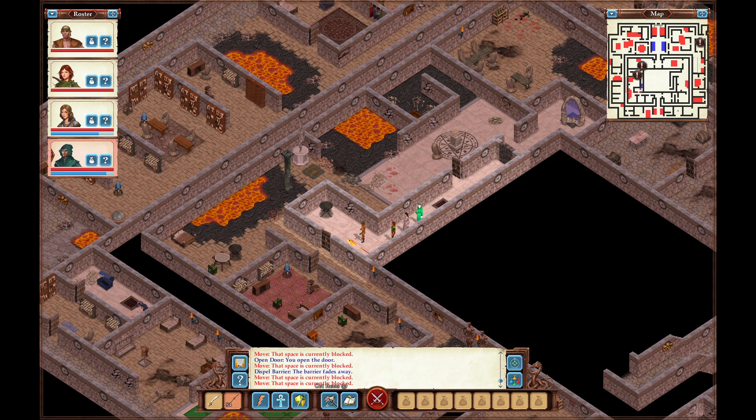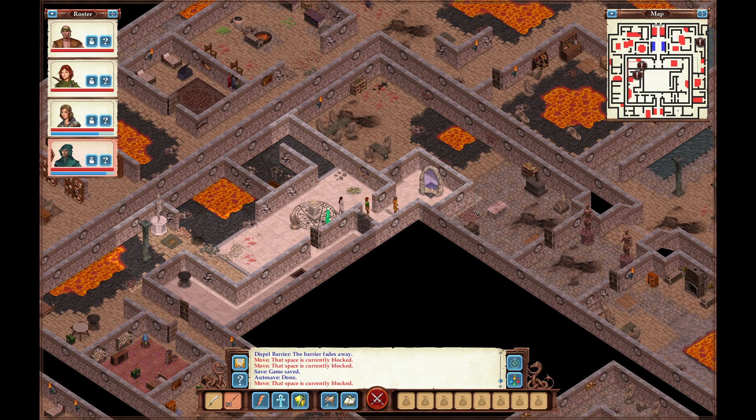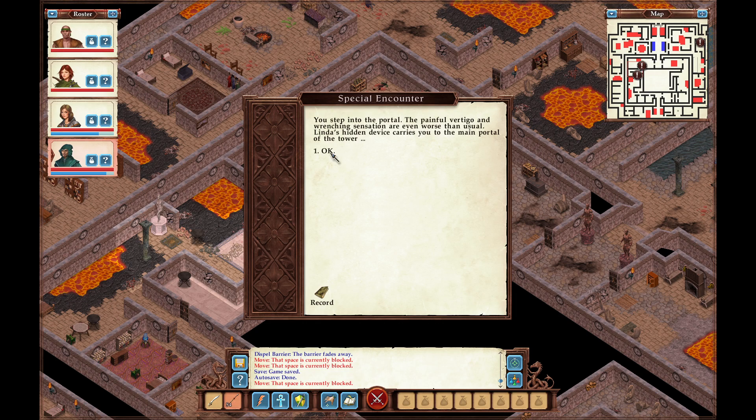Looks like there was nothing even here except loot. Pretty confident that Carrie is dead anyway. You step into the portal — the painful, wrenching sensation is even worse than usual. Linda's hidden device carries you to the main portal of the tower.